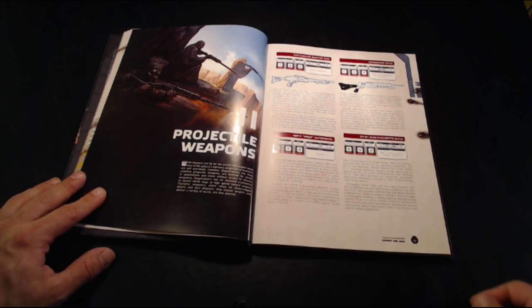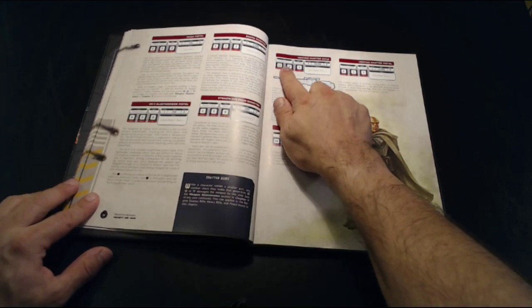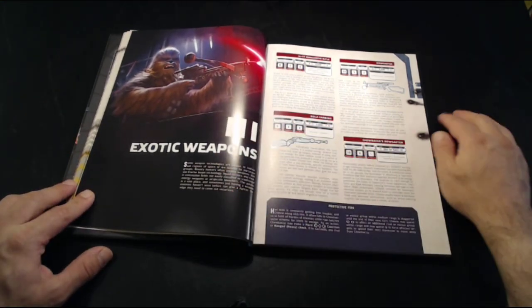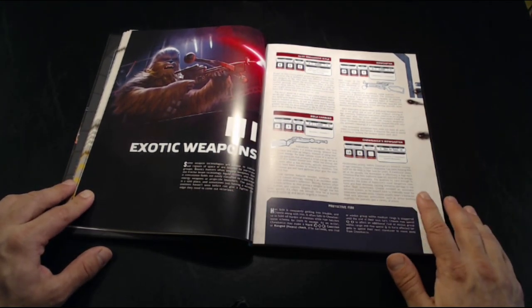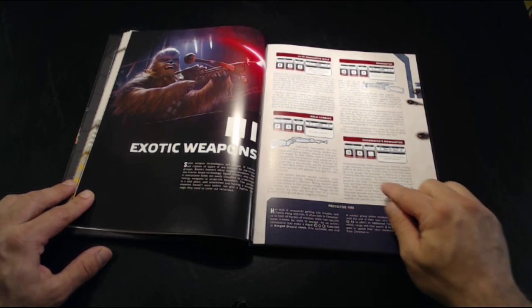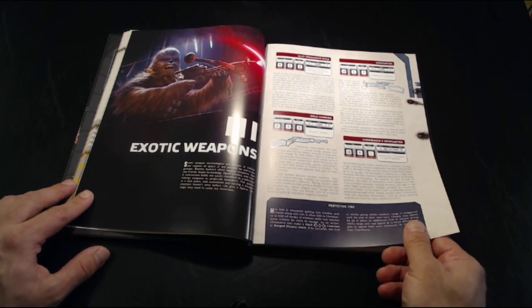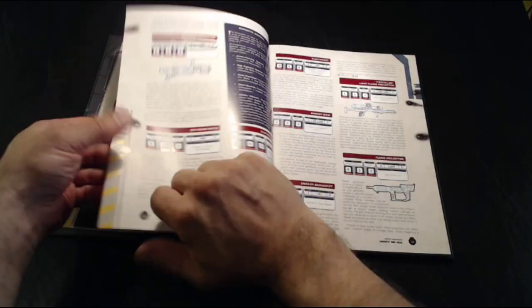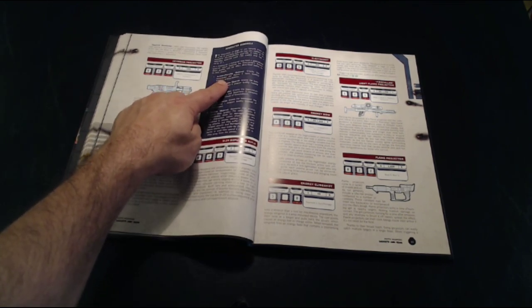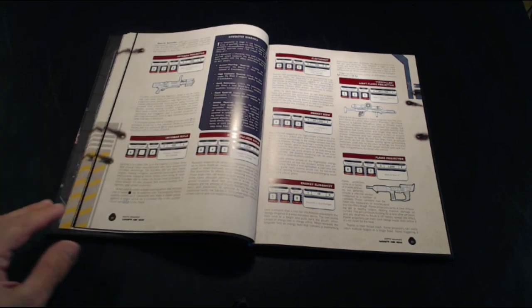We get into projectile weapons — slug throwers and things like that — and all the stats and abilities of what the weapons actually do are listed here. Exotic weapons: here's Chewbacca's bowcaster. This one can't be bought, so if you wanted to roll Chewbacca into a game and use his bowcaster, you have all the stats here. It has a cool ability where once per encounter he can load a special round from his bandolier. There are also a few different bandolier options for the bowcaster — they do things like adding blast, adding pierce, adding disorient, and so on.